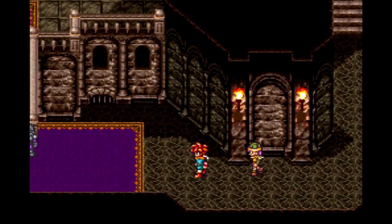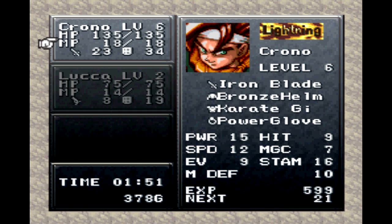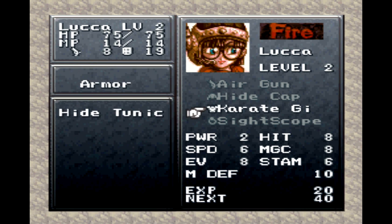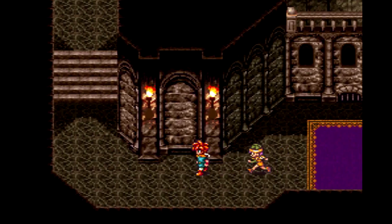We're gonna go over and check out the left side here. I wanna see Luca's equipment. I hope they have the gun at the shop here — I gotta buy it, but I don't have any money. Sight Scope. The Sight Scope has the ability to show the HP of enemies.